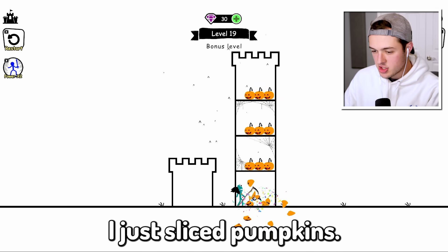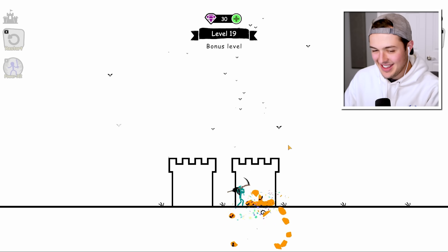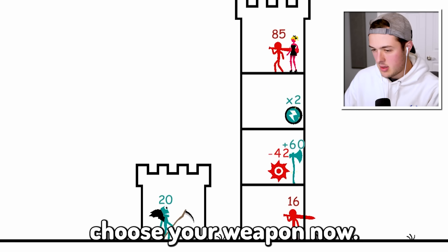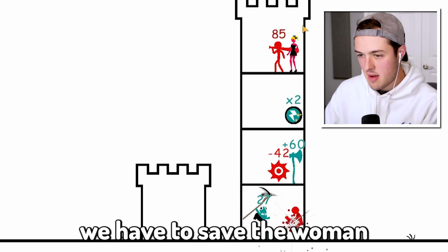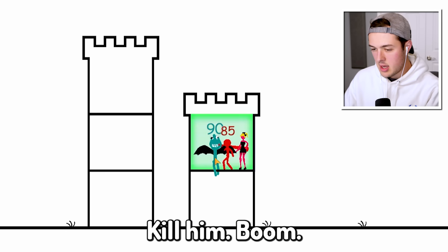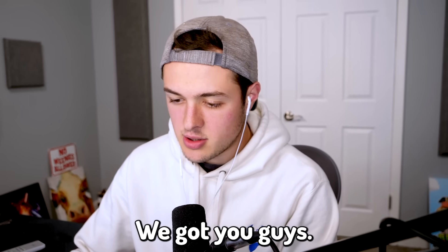What is this? Bonus level! Oh, I just sliced pumpkins. The pumpkin life chose me — that was awesome. What's this one? Choose your weapon. We're going to choose this guy first. We have to save the woman — don't worry, woman, I got you. Double it, minus 42, plus 60 — kill him. Boom, that's how you get the girl — step by step. I got you guys.